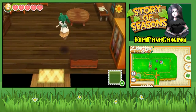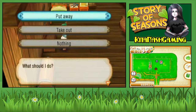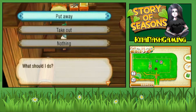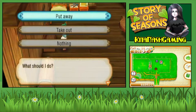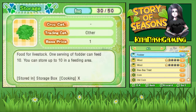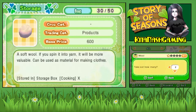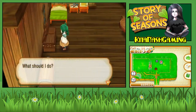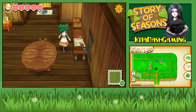Welcome back to Story of Seasons! We got a thing of wool yesterday, which you guys obviously did not see. But that means we have five things of wool finally, so that is really exciting because we can make the sewing studio, which we are going to do right now.